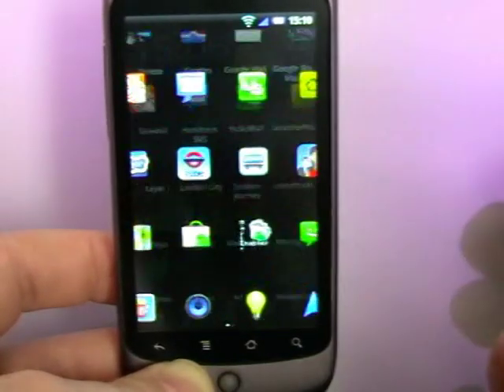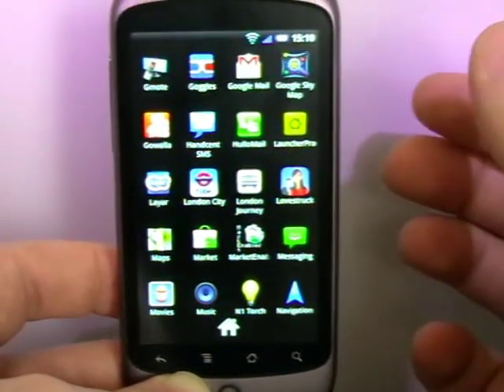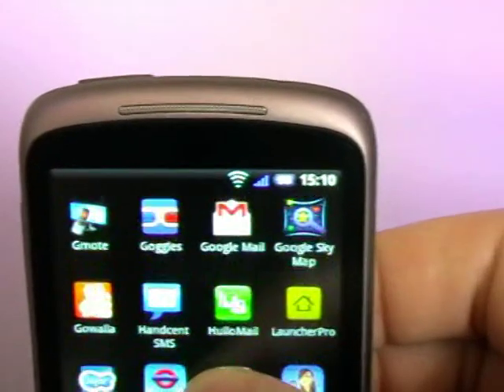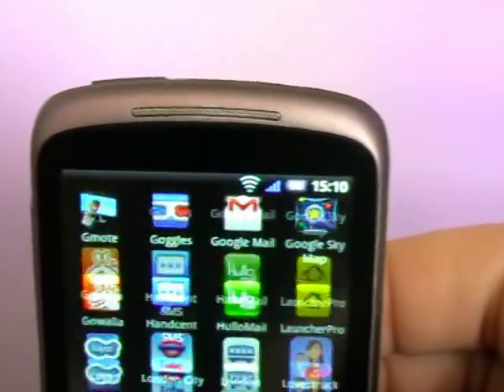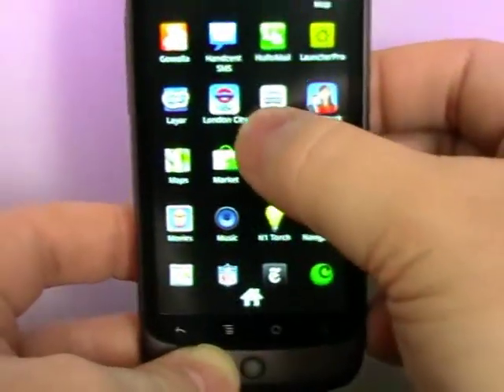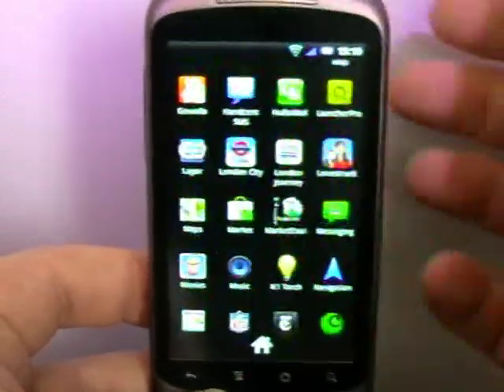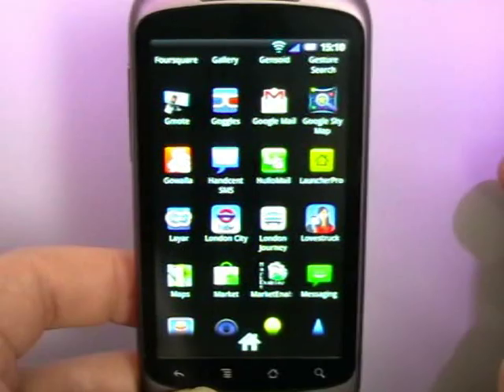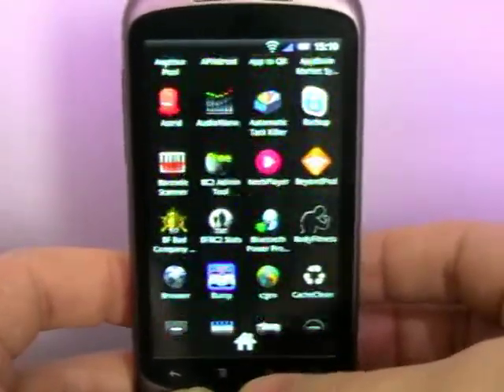When you bring up your app panel, it's not got a 3D style like the Nexus One normally has — this is more like what you would get on the Desire. It doesn't wrap around and head off into the distance, but what I do like is how it almost just rolls around. I'm at the bottom already and it almost rolls forever, which makes it a lot easier to get things.